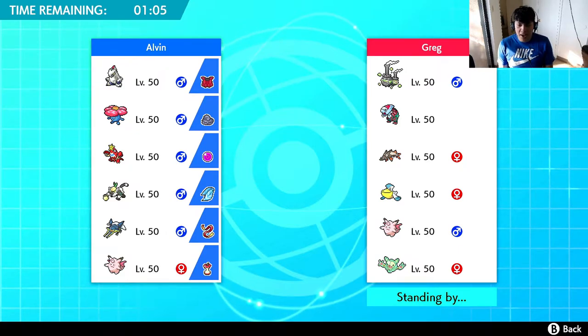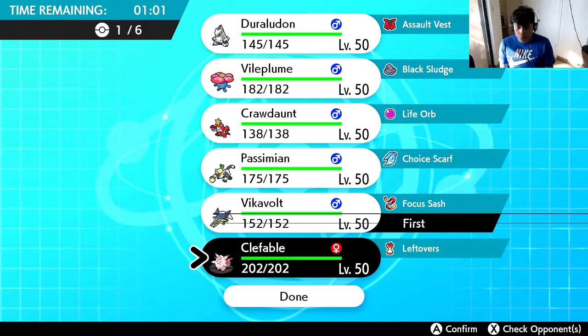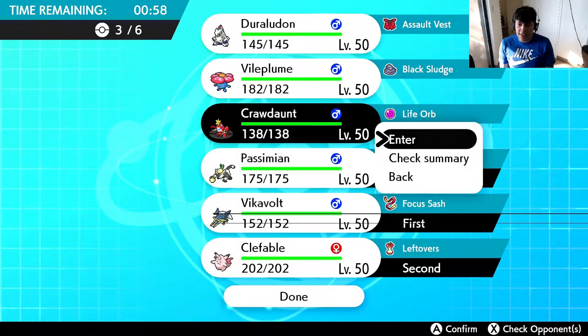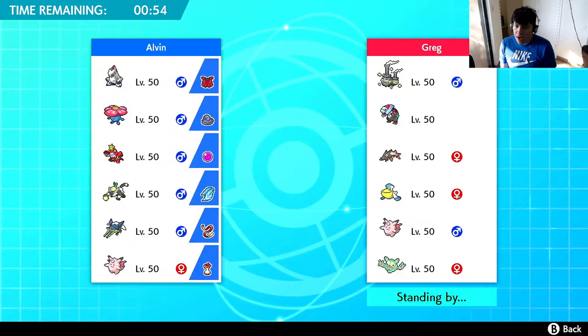My biggest priority is to shut down the Pelipper, so what I'm gonna do is bring in the Vikavolt and go from there. Now if you guys missed the team builder, make sure you go check it out. We also made a video on how to breed for IVs, so you guys should go check that out if you want to learn how to battle competitively and breed competitive Pokemon. I'm doing a little mini series - it'll be in the description down below.